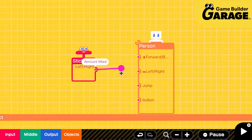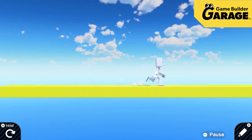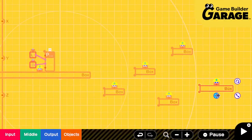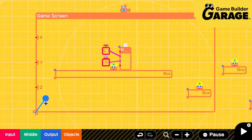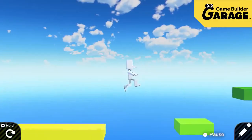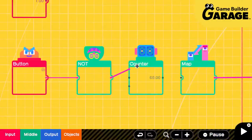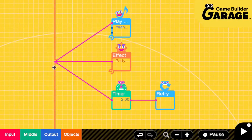For example, connecting a stick Nodod and a person Nodod allows you to control that person with the stick. Changing the shape and making multiple object Nodod lets you create platforms. And connecting a person Nodod to the game screen Nodod instructs the screen to follow the person. You can make all kinds of games by placing and connecting Nodod.